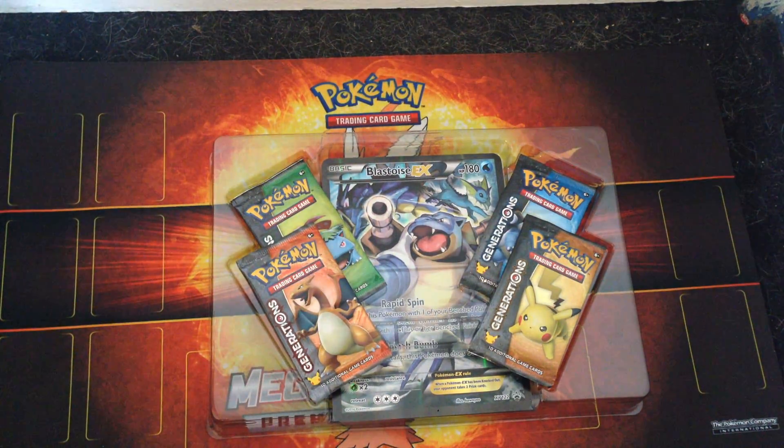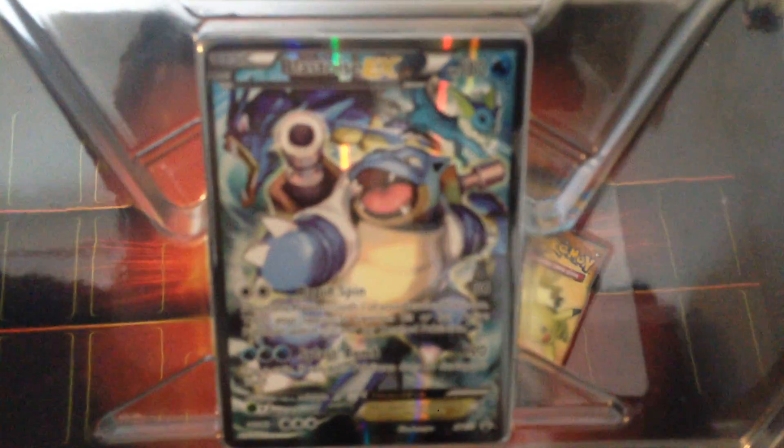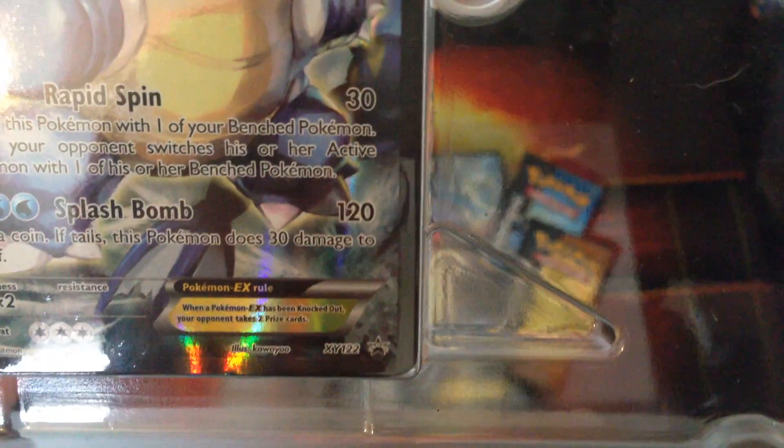Take the promo out. It just doesn't want to come out safely. It's just basically a promo version of the Blastoise from XY Base, I believe. Number 122, this one.